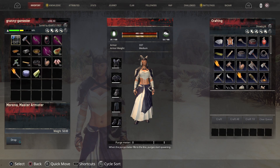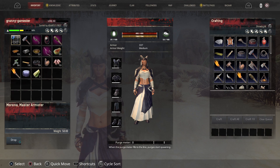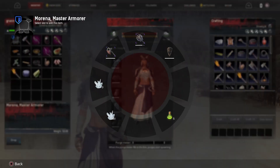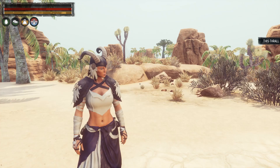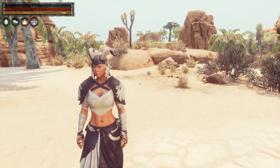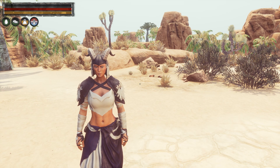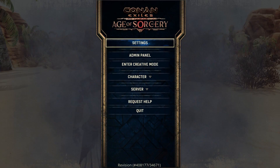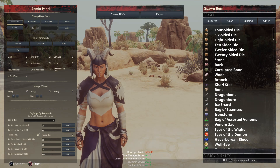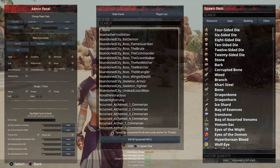I did spawn one in, so let's check our inventory — there he is. He is a named Armorer and his name is Morena, and he has a special ability. If we go to place him, he cannot be placed as a follower because what I have spawned in is a Station Thrall. I can put him in the Armorer Bench if I want to, but he will not spawn out as a thrall to help me with combat or archery. So that covers all of the NPCs that you can spawn in.